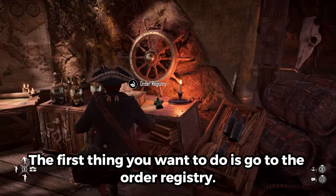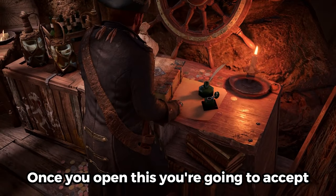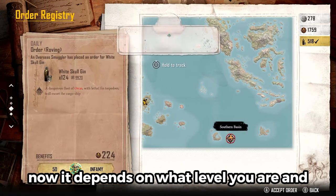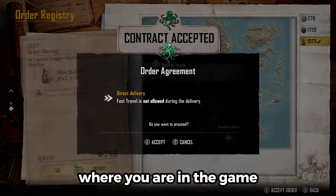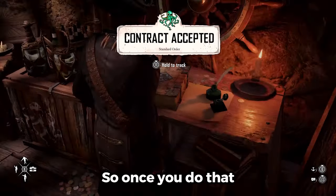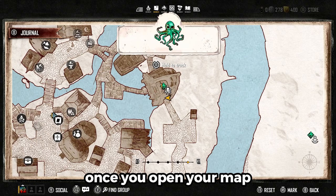The first thing you want to do is go to the Order Registry. Once you open this, you're going to accept every single daily that they give you. It depends on what level you are and where you are in the game, but you can have a good bit of these starting out. Once you do that, make sure you track it.